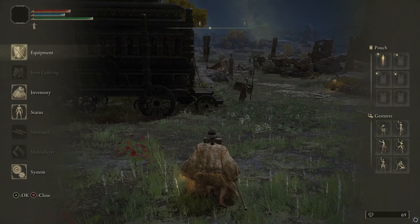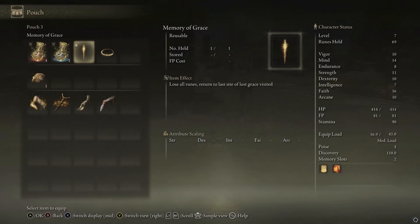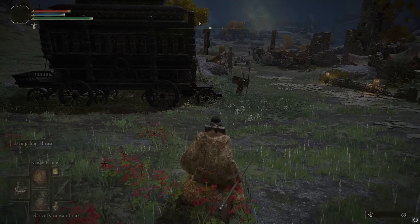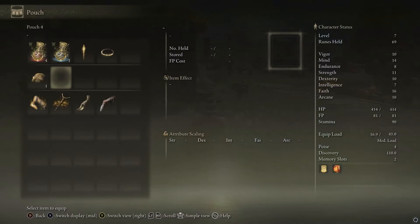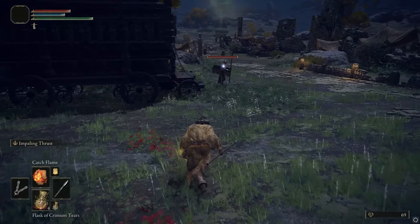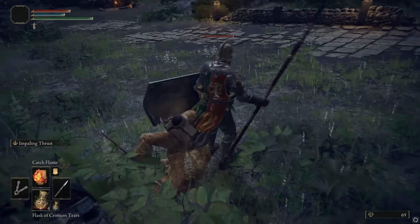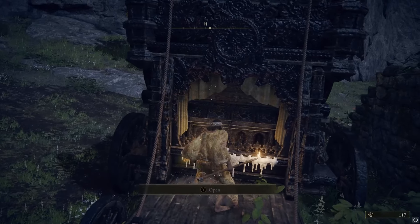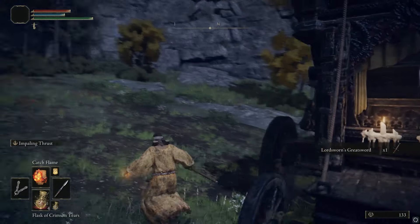From there, you need to either equip it in your inventory or in your pouch, which is on the right side of the screen. You can put the spectral whistle there. If it's on your pouch, you just hold Triangle or Y to get it out. If it's in your inventory, press down on the D-pad until it's on your selection. I prefer the pouch because if you're in a fight and you get knocked off your horse, you can just hold Y and press down to remount quickly.